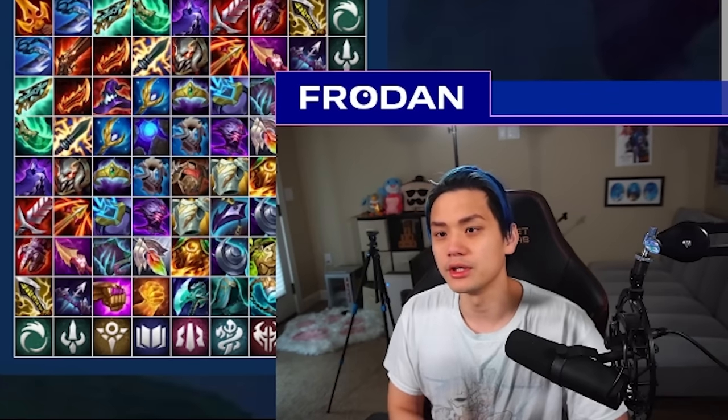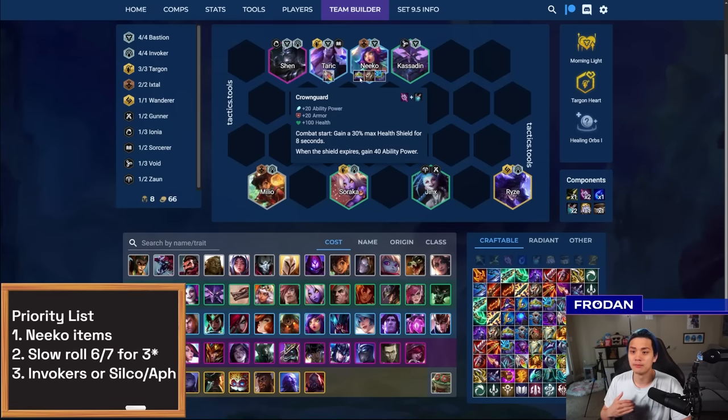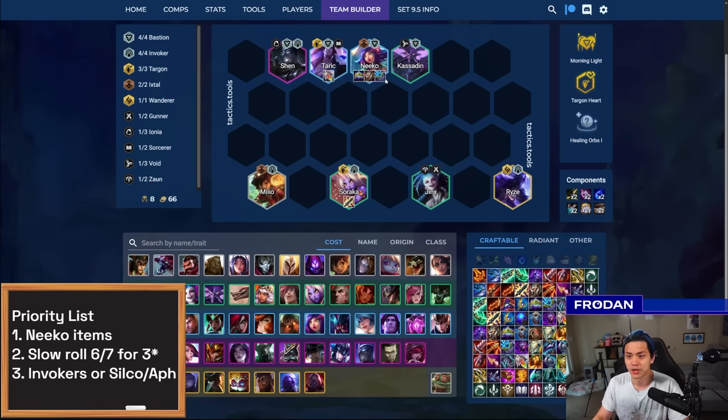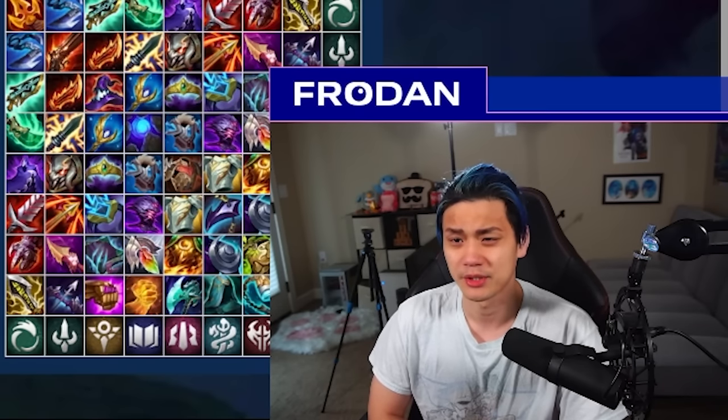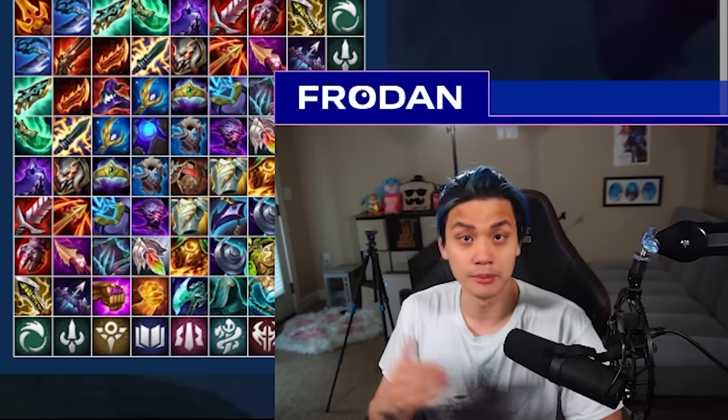Niko is quite flexible with items. You can go two separate builds: a more bruiser attack-focused build with things like Titans Resolve, Spark, and Crown Guard, or a more defensive tank build with Bramble Vest, Warmog's, making her a traditional Bastion frontliner that can output DPS. I think you want to lean more into Crown Guard, Titans, and Spark. If you don't have Spark, you can go Gunblade on Niko — Gunblade is her best 3-star item, but on two-star it's kind of underwhelming. At 3-star, her damage becomes so outrageous that Gunblade starts healing herself significantly, especially with Bastion resistances.